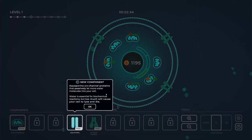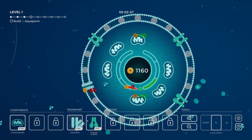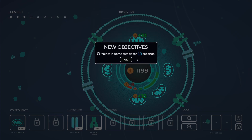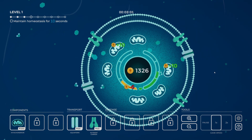Aquaporins are chemical proteins that passively let more water molecules into your cells. Water is essential for biochemical reactions — too much will cause your cells to burst and die. So build two of these — let's pop one here, one here. That is not increasing just yet — it costs currency as well. Your cell is in homeostasis when its nutrient and water levels are both in balance. Maintaining homeostasis will maximize your ATP production and heal damaged cell components over time. We've got to maintain homeostasis for a set amount of seconds — we're not there yet, but we are getting there.